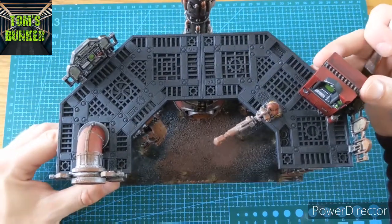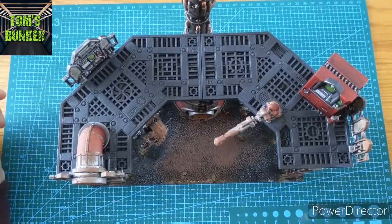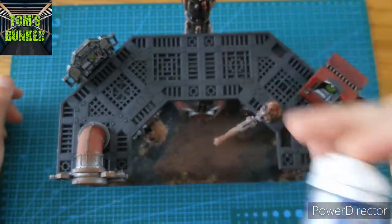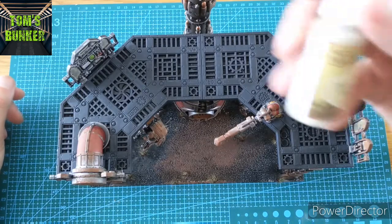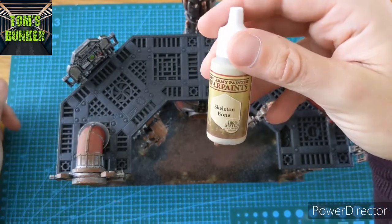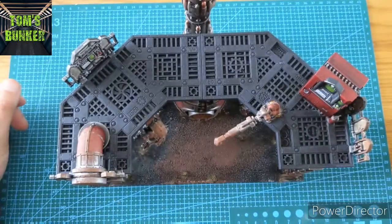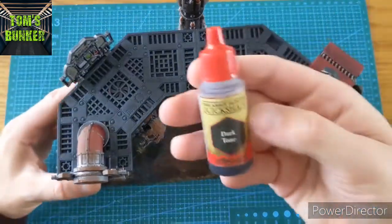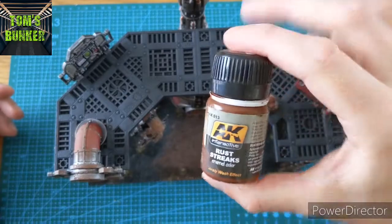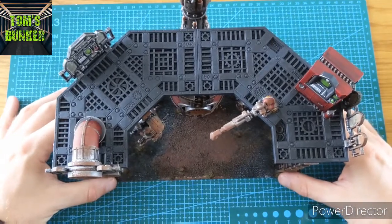I promised you gantries and walkways, so I thought I'd do a quick video. There are going to be four stages: stage one we're going to come in with Citadel Storm Host Silver, then we're going to pick out another colour — I'm going to use Skeleton Bone, but this can be any colour, green, mechanicus blue, whatever you want. We're then going to give the whole thing a wash with Dark Tone from Army Painter, and when that's dry we're going to come back in and make some interactive rust streaks. Terrain really is less is more.